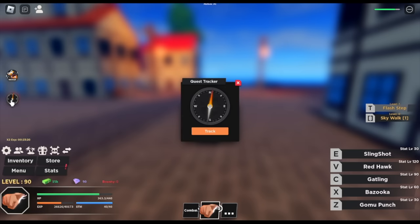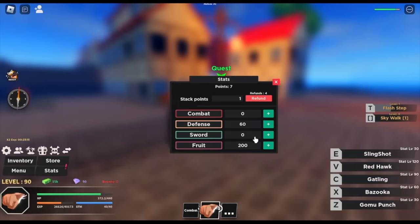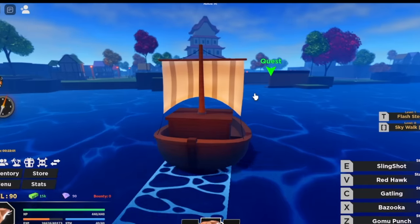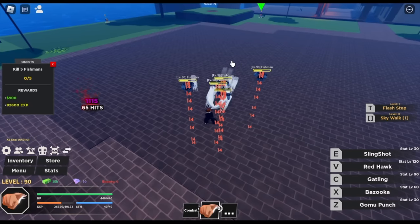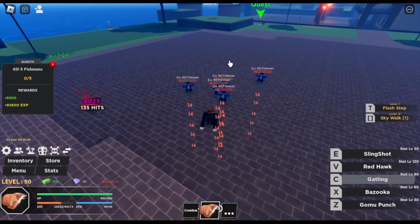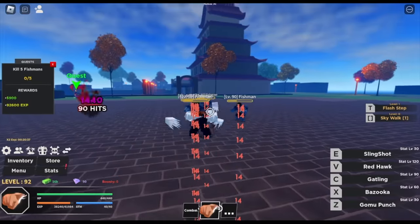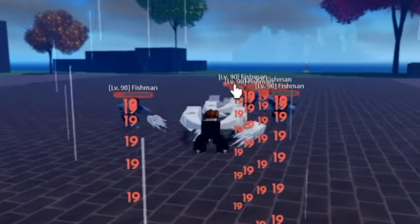Here are the stats: 60 defense, all in food. Next up, Shark Park. Target is the Fishman — the C and Z skills are enough. There's not much variation. You can also just use Z-Skill plus left clicks. Next target is the Shark Boss at level 120. You can get a sword from this boss — the Shark Blade. He's not hard to defeat, but I'll stay with the Fishman because they spawn faster. You have a 10% chance to get the sword.